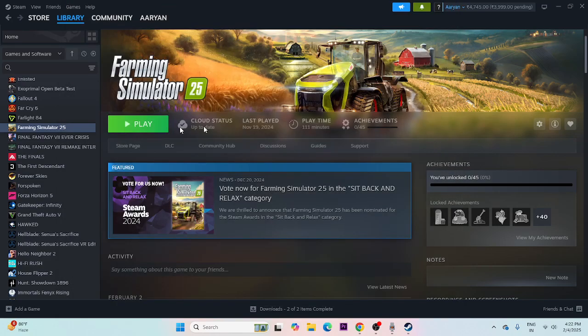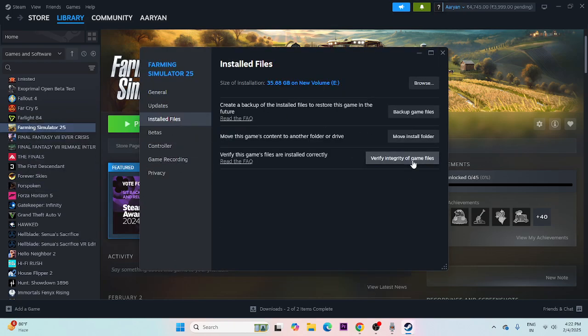The last step is to verify the game files. Right-click the game in Steam, go to Properties, then Installed Files, and click 'Verify Integrity of Game Files.' This will cross-check every file and automatically fix any corrupted or missing files. Wait for the process to reach 100% and then try launching the game.